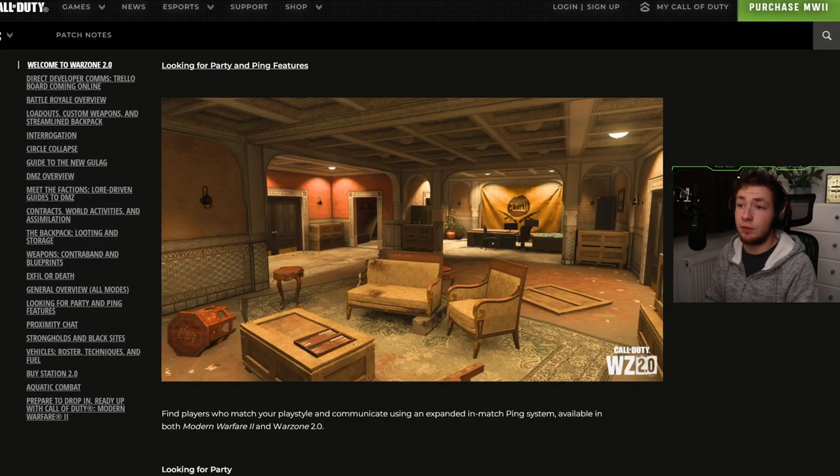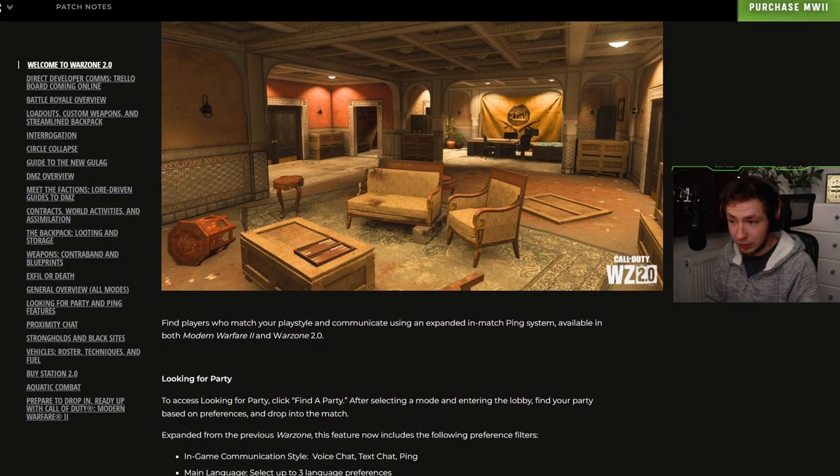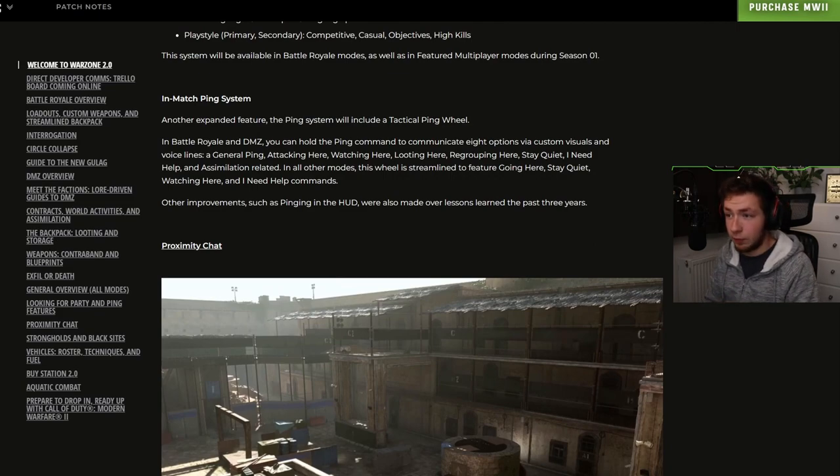Looking at party and ping features: find players who match your playstyle and communicate using an expanded in-match ping system available in both Modern Warfare 2 and Warzone 2.0. The expanded ping system will include a tactical ping wheel. In Battle Royale and DMZ, you can hold the ping command to communicate via custom visuals and voice lines — a general ping, attacking here, watching here, looting here, regrouping here, stay quiet, I need help, and a simulation-related option. In all other modes, the wheel is streamlined to going here, stay quiet, watching here, and I need help.